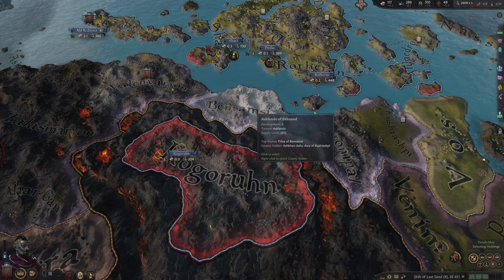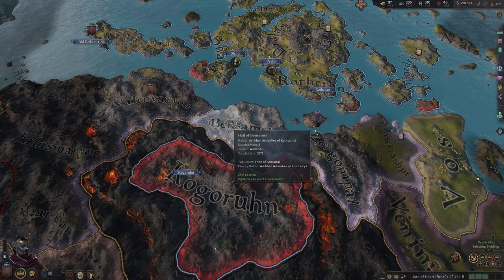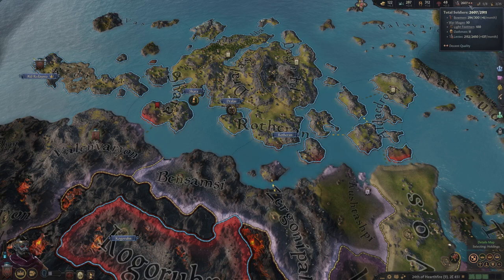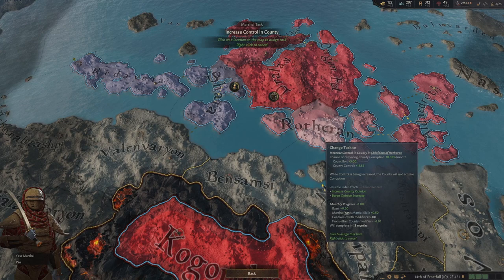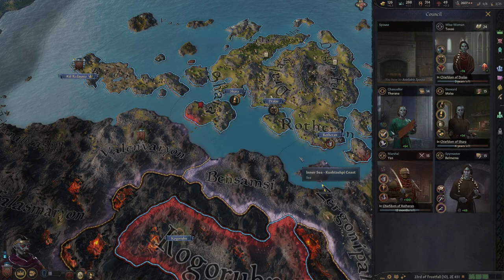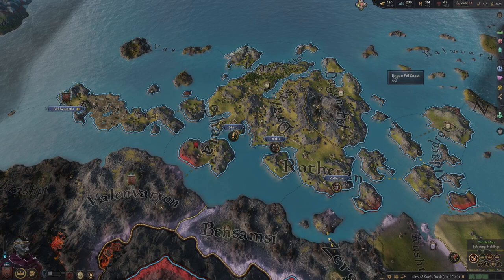Let's recharge our army and then we're going to fight the next person — the Tribe of Kushtashbi. I'm going to take this county because it's a tribal holding and I can hold tribal holdings personally, so I'm going to prioritize this. Now that it's a bit of peacetime — the very short peacetime we're going to have — I'm going to make sure my marshal is increasing control. Once we go to war, we'll switch back to organized army. I have control issues that need to be solved.